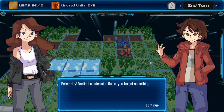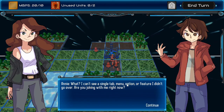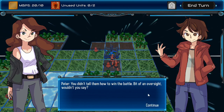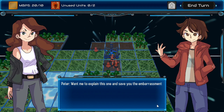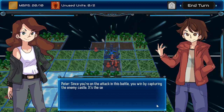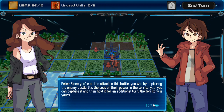Hey, tactical mastermind Annie — you forgot something. I can't see a single tab, menu option, or feature I didn't go over. Are you joking with me? There's a ton of stuff you didn't go over! You didn't tell me how to win the battle. Bit of an oversight. Oh yeah, winning — that's important. Want me to explain that one? Why are you two arguing? Just tell me the rules. You two are worse than Andy and anyone who ever talks to Andy.